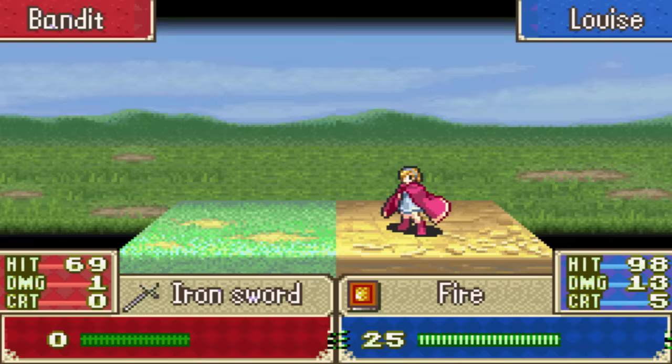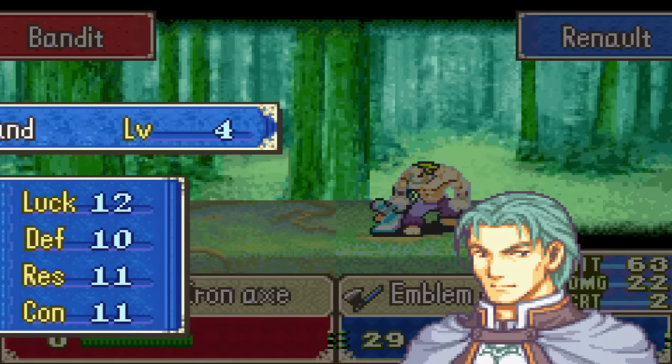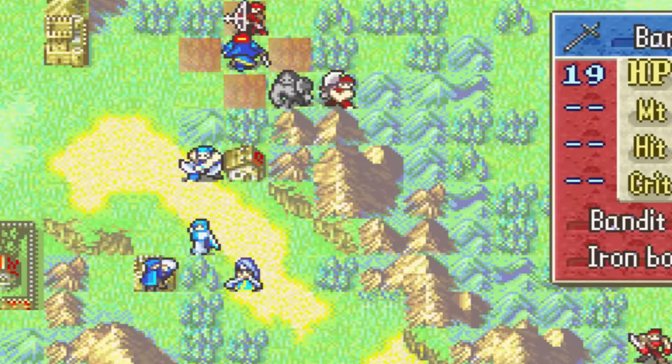Alright, so we don't have many guys left right now. I suppose Renault can finish off these guys with the Emblem Axe. There we go. And another level up for Renault — second one in a row. Hit points, strength, speed — he leveled speed. I wonder who's gonna be the best Berserker, Renault or Hawkeye. I don't know — it depends on their level ups.